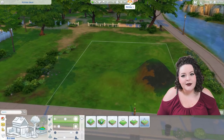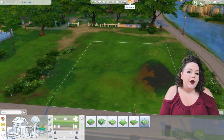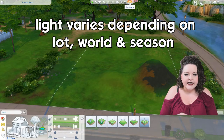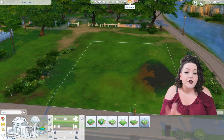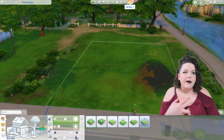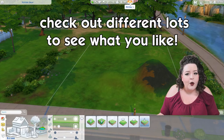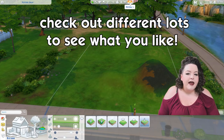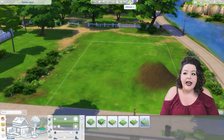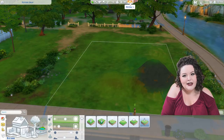Last but not least on this middle portion, we have the Lighting tool. Lighting on each individual lot is going to vary depending on world, depending on season if you have Seasons, and depending on each individual lot itself. Some lots are better for morning, some for afternoon — it just depends on where you are and what you prefer. This is toggleable by the letter L, and this is only in Build Mode, not in Live Mode. It goes from morning, afternoon, evening, and nighttime.